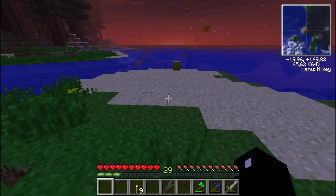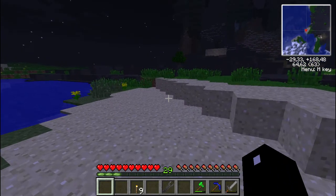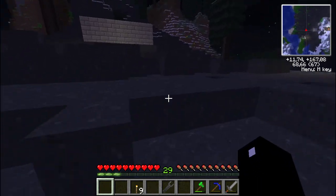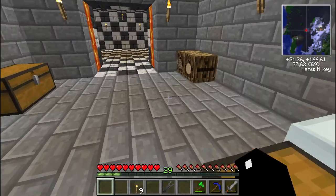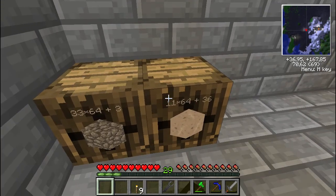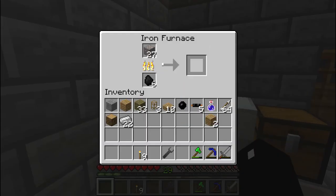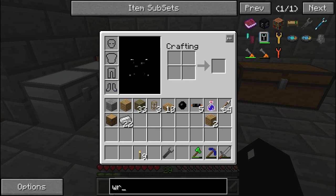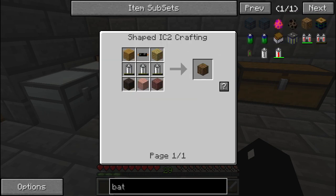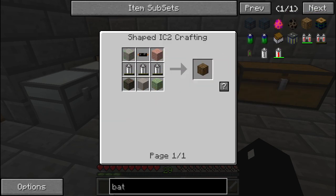I didn't mine any diamonds I think, and I'm a little bit short on them. I still have 14 of them, but 14 is not that much to be honest. 740 marble stored - that's enough for now. We want to make a bat box, like I said last episode. We're going to make one this episode. We need copper cable, wooden planks, and batteries.